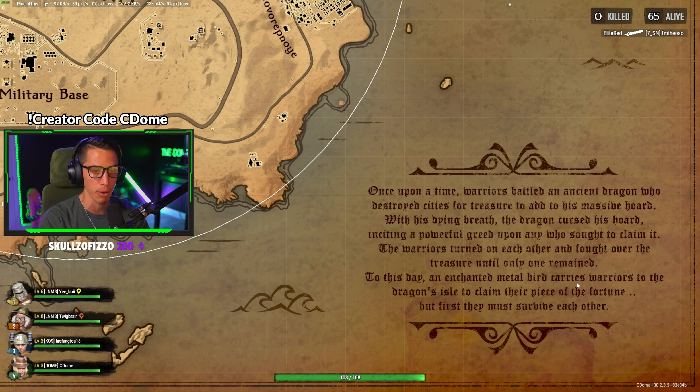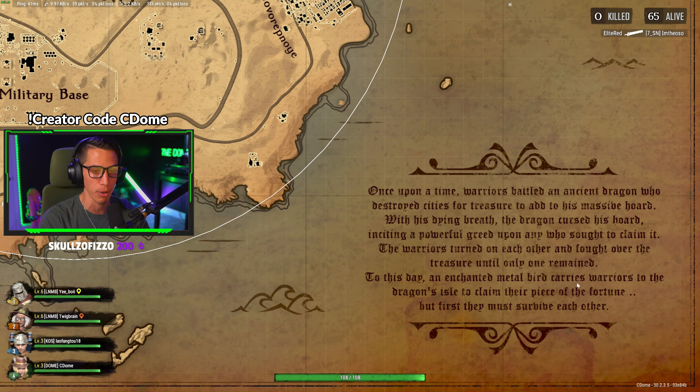The in-game lore reads: once upon a time, warriors battled an ancient dragon who destroyed cities for treasure. With his dying breath the dragon cursed his horde, inciting powerful greed upon anyone who sought to claim it. The warriors turned on each other until one remained, and to this day an enchanted metal bird carries warriors to the dragon's isle. On the PUBG bug note — PUBG tweeted that they're working on a fix for the in-game chat bug, so it wasn't just me after all.